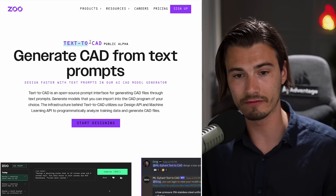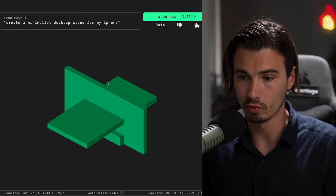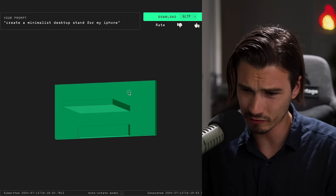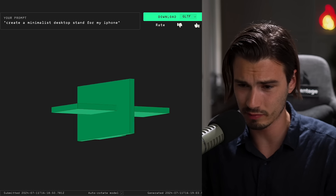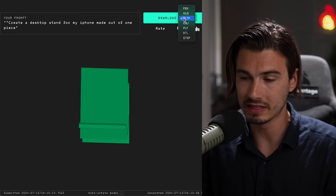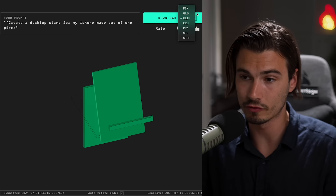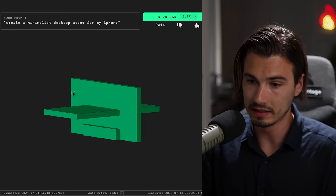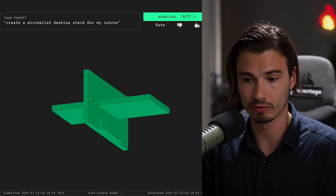Now let's move on to the next use case. This one is by Zoo.dev and it's called Text2CAD. What it does is quite simple: it generates CAD models for you. This is a minimalist desktop stand for an iPhone — you could kind of 3D print this. It's a 3D generator that outputs various 3D files for you. You only get three generations on the free plan, but it's interesting because usually these 3D generators try to create a full 3D model including texture and lighting. This just produces the blueprint for CAD software, which is essentially a raw 3D model.